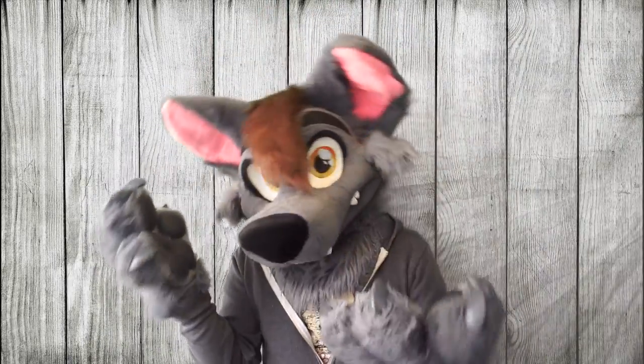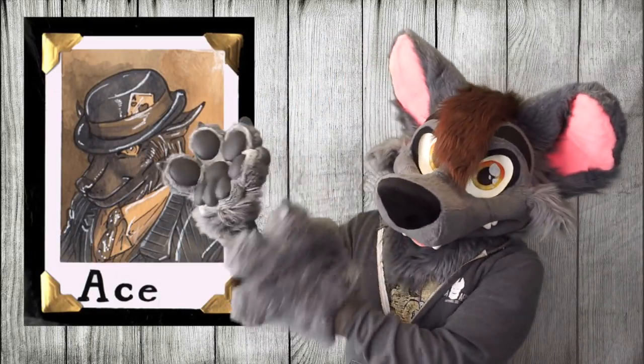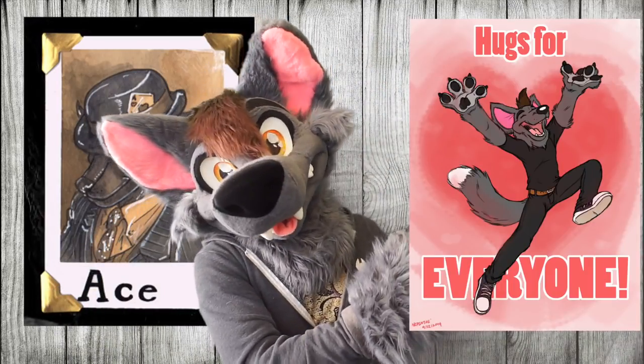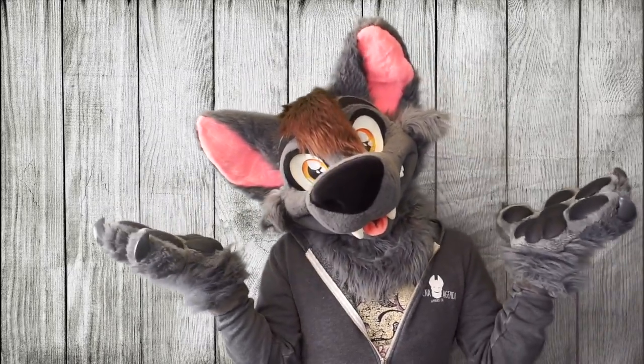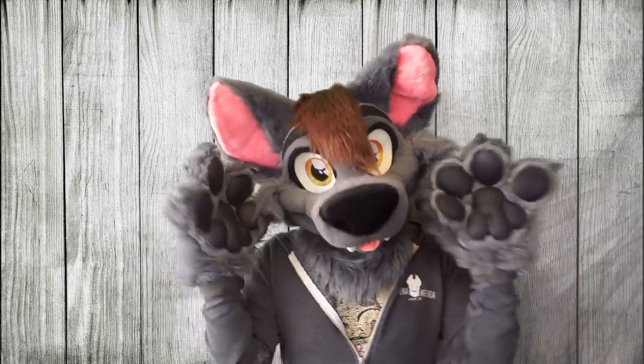My persona basically went from super serious guy in a very specific time period to this goofball. The point is, don't feel like your first decision needs to be your final one. Kind of like how you can edit the physical features of your character design, you can pretty much edit all the aspects of their personality and how they communicate.